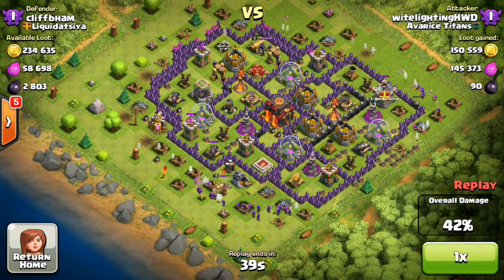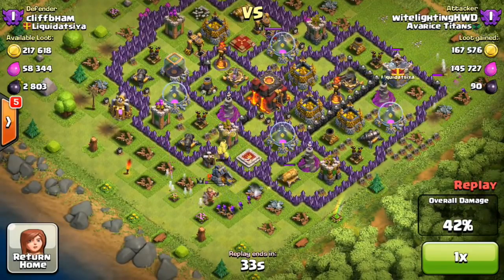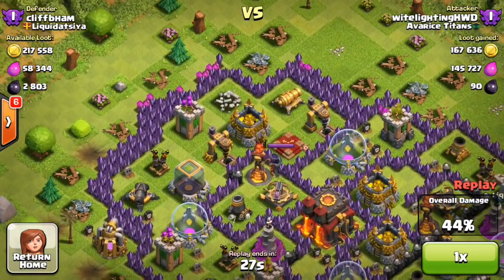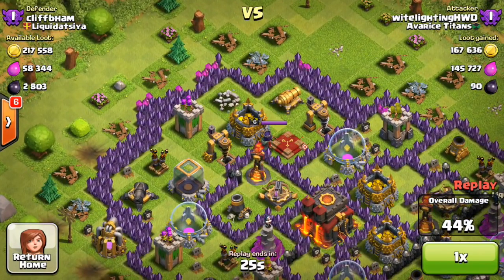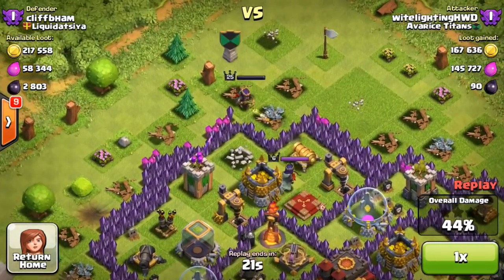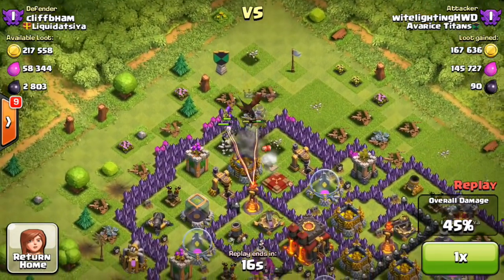The archers are just going to basically clear up the stuff around the base. They get the gold collector on the bottom — the king is kind of beating up on them, but they get the gold, so no worries. Then I'm going to attack from the top left side because almost all the rest of the dark elixir is there, plus a gold storage. So I put in my queen, and then a dragon with some minions — I probably should have put the dragon in first, but it's whatever.